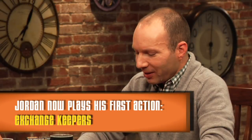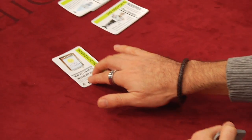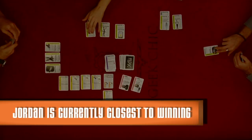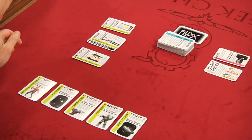Going back to resolve the exchange — the intergalactic travel guide goes to Will, and in return he gives up a starship. Jordan plays the expendable crewman: any time a player discards or takes away one of your keepers, they must take the expendable crewman instead. 'So that expendable crewman is protecting all your other cards — if a bullet is fired, he gets it first.'